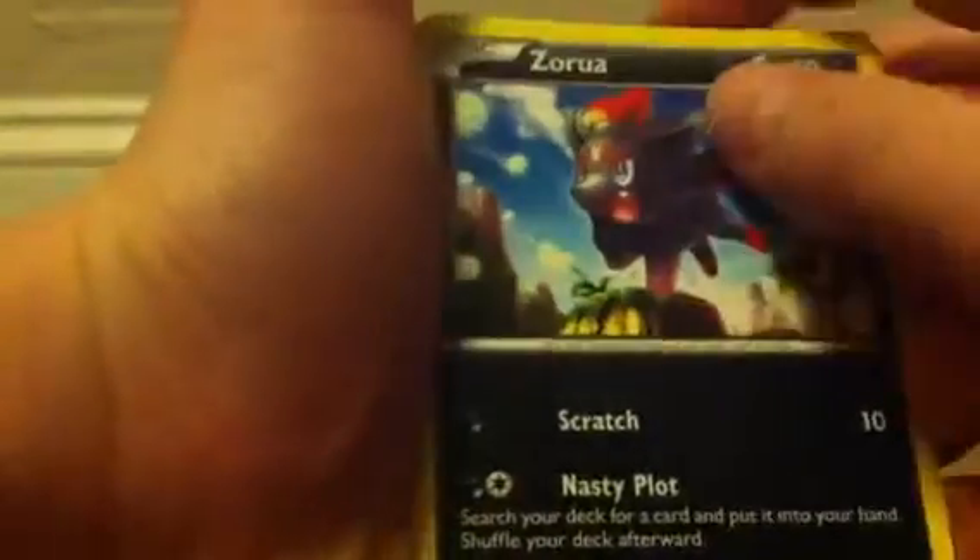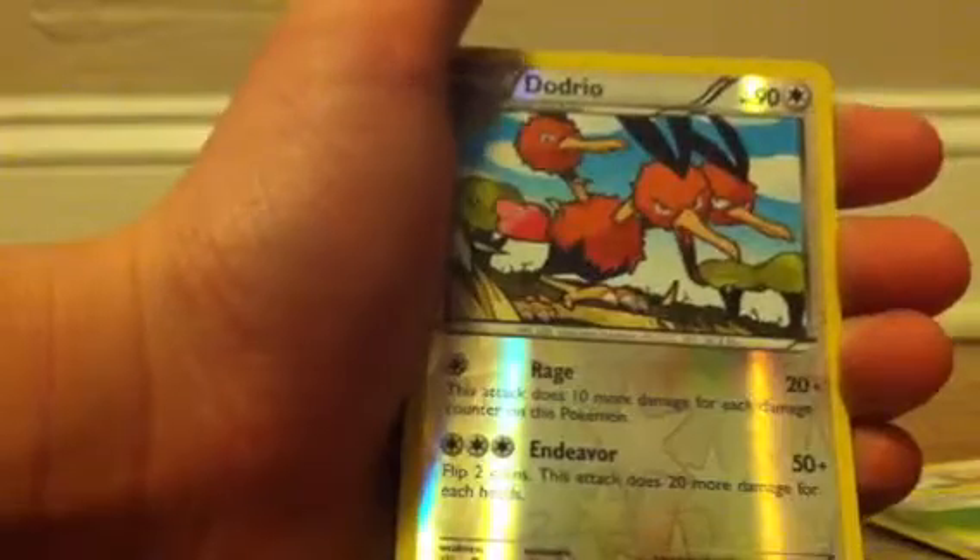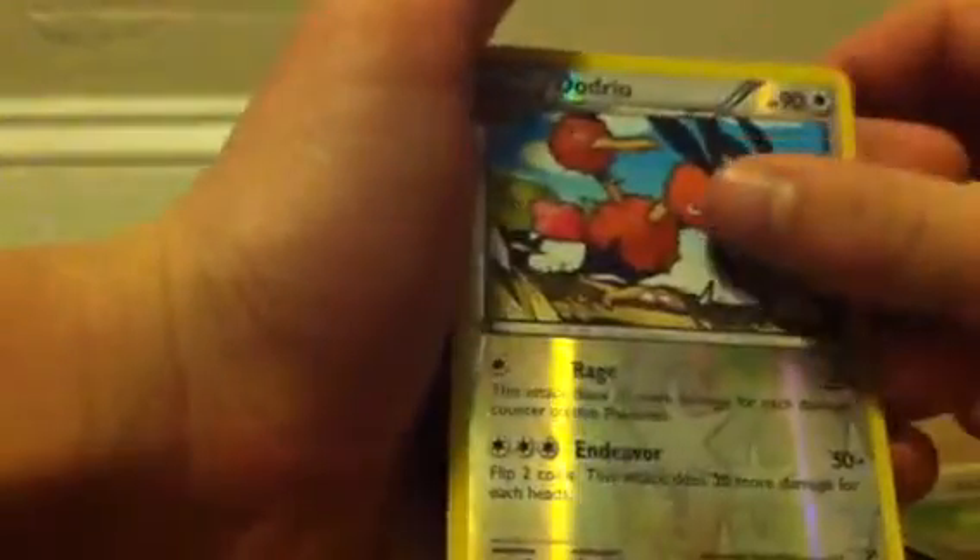My next pack is Yveltal. There's the code card. We got Zorua, Electric Energy, Venipede, Venipede, Skiddo, Illumise, Fletchinder, Herdier, Super Potion. The reverse is a Dodrio, which is an uncommon.